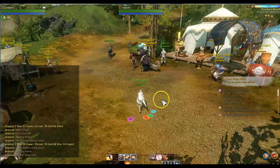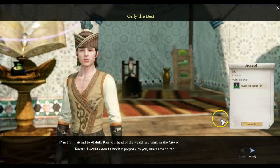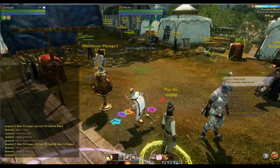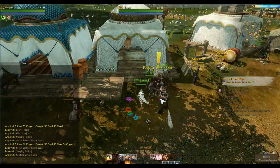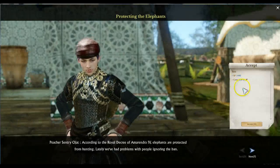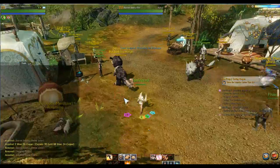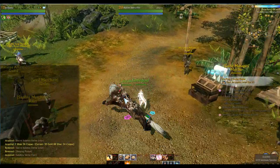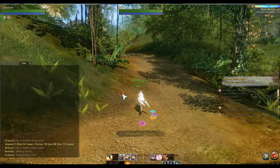Another option is just doing every single quest in the game. These quests are completely free — they don't cost any labor points. As you progress, you get a lot more silver and gold from quests. By the time you quest to level 50, you'll have approximately 200 gold coins just from questing, requiring no labor whatsoever.